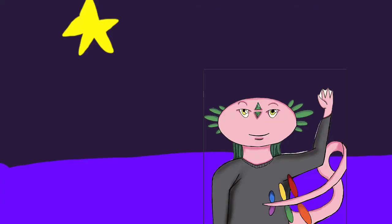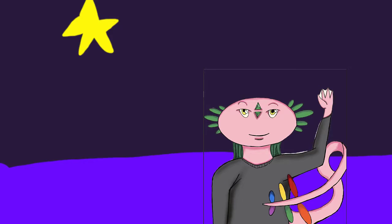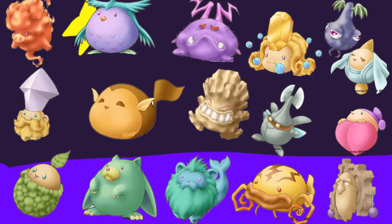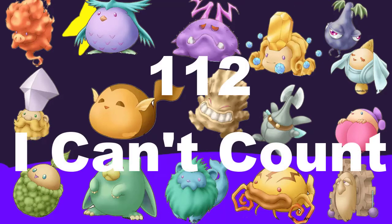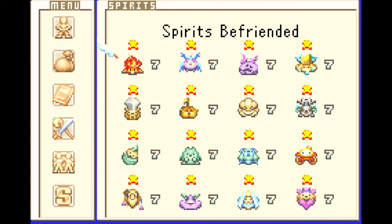If you clicked on this video just to know where the spirits are in each area, go to the timestamp in the description or on screen. Otherwise, I recommend listening to this part because there's a lot of prep before you go out hunting. There are 16 spirits in the game, and there are 7 of each type, for a grand total of 116 spirits to collect. You'll know if you have them all through the star icons in your spirits menu.